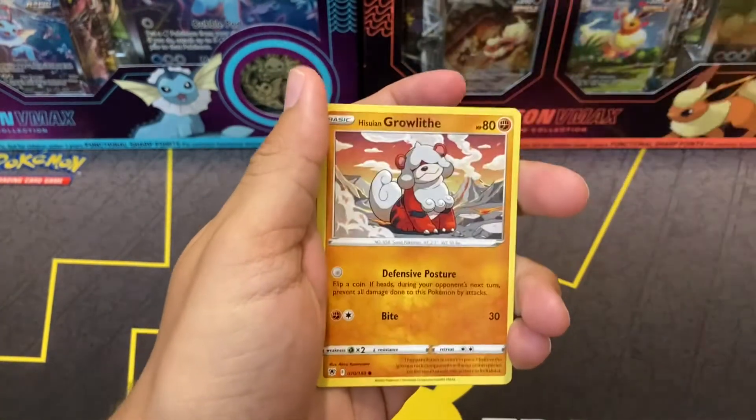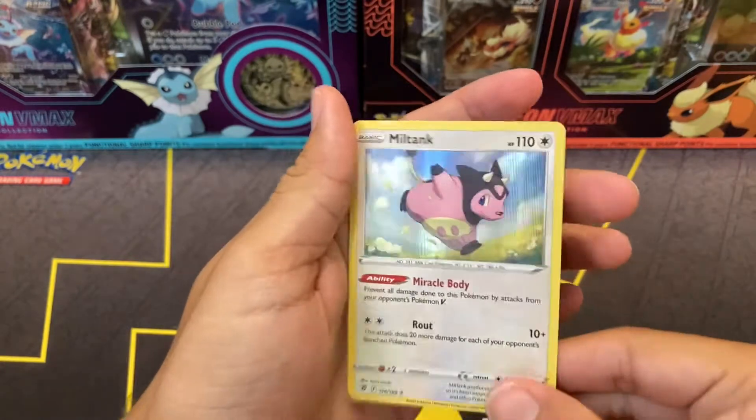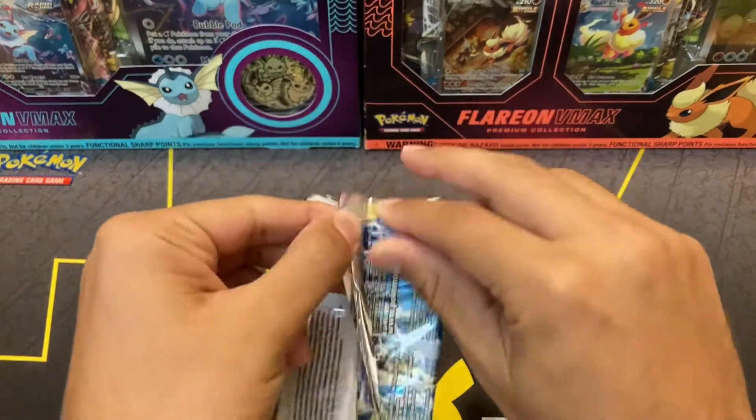Four cards to the front — we've got the little V-Star marker. Let's see if we can get a character rare or hit. Eevee reverse holo. And on the back, Miltank holo — didn't think it was holo, but it is holo for sure. Nothing good so far.